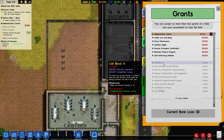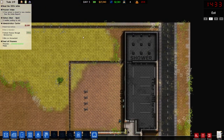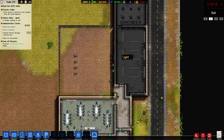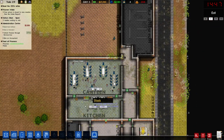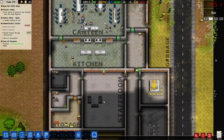Maybe I'll do cell block A next. What I'll do with cell block A is put it over here so that it's next to the yard and near the shower, so I can just throw them straight in there. Maybe I'll make a bigger shower block — a new shower block. Hmm, that's an idea. Bears thinking on.